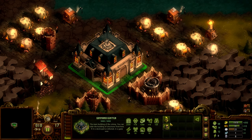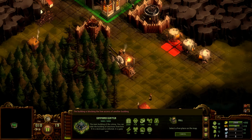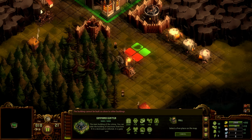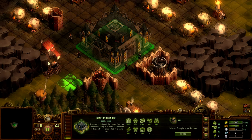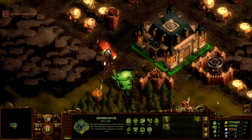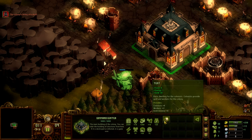Go to the energy building menu and build a mill. Build it down here where it has some protection — mills need protecting because you really need the energy. The mill should give us the electricity we need. However, the mill will take four workers, so quickly build another tent to make sure we've still got enough workers. Now we have both the workers and the energy.